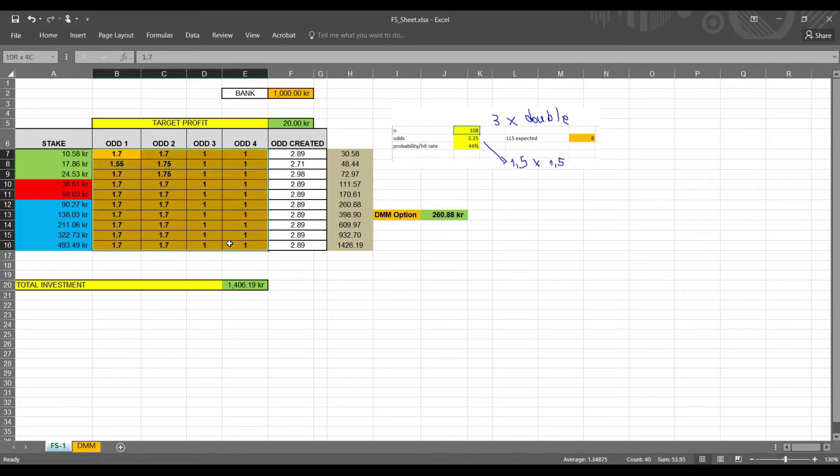Here you can change things when the cell color is orange. In the other cells, you're not allowed to change anything, because as you can see, there is a formula behind it. You can take the formula, verify the formula, do whatever you want with it — you'll be able to see the formulas as well.